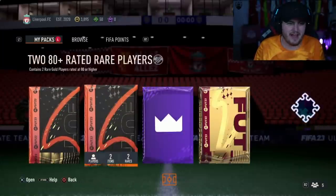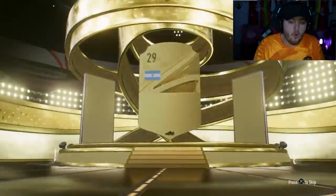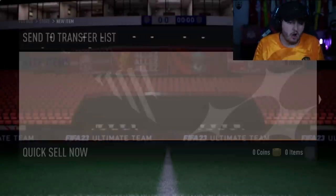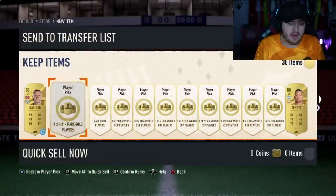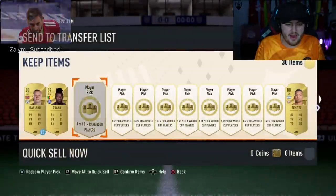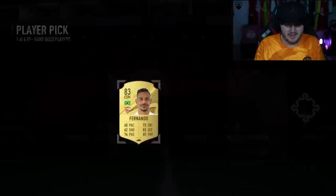Prime Gaming pack now — let's get something good. No board again. Last time we didn't get a board we got Path to Glory, so maybe we're going to get one again. Player pick one: Onana. Player pick two — Path to Glory Kunku? No: Fernanda. That is terrible.